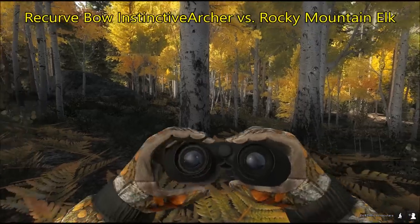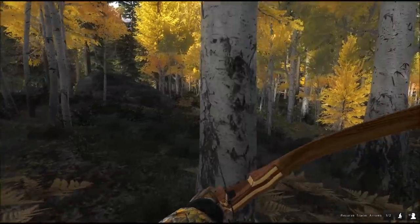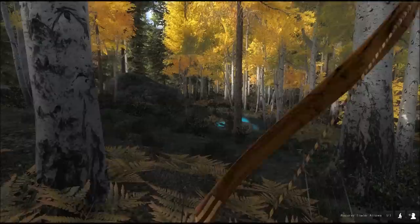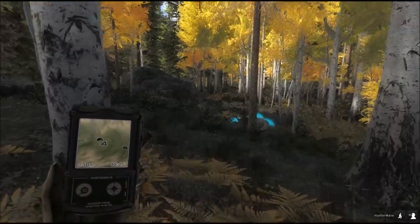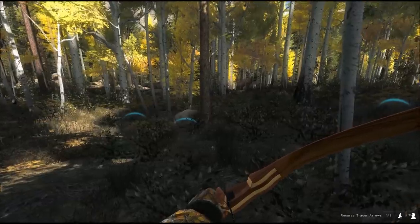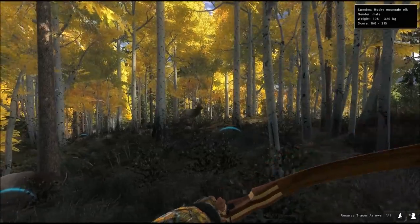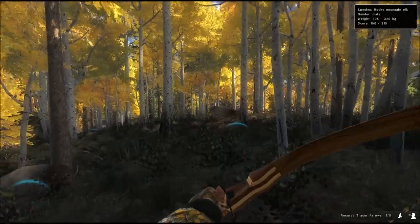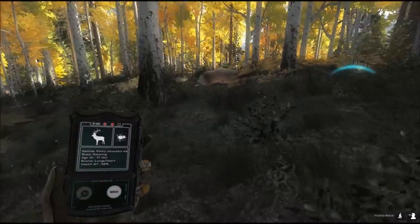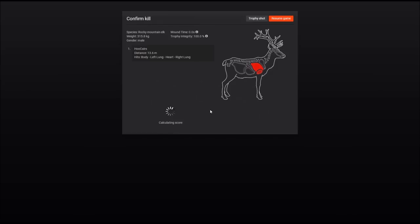Hunting rocky mountain elk here in Timbergold Trails, and we're using the heavy recurve bow with the fitting nickname 'Instinctive Archer' — it really needs instinctive shooting. This bull is down, and since another one just called, we'll wait for that as well. There comes the other elk — down it goes as well. Two bulls down. Double lungs on this one; the heavy recurve bow does the job. Double lungs and the heart on the other.